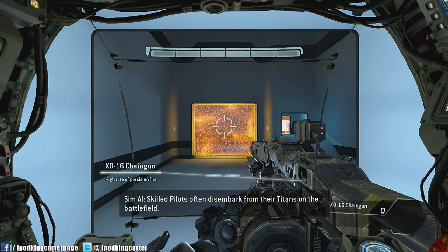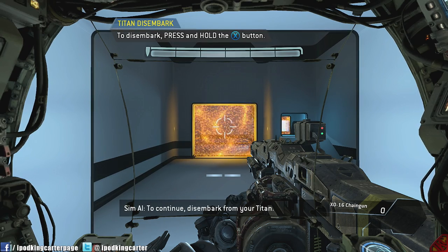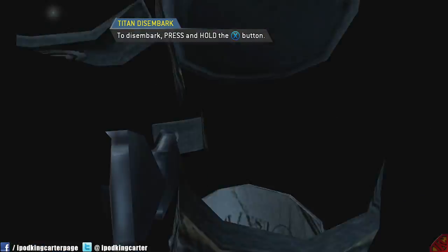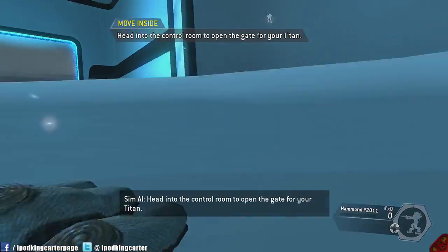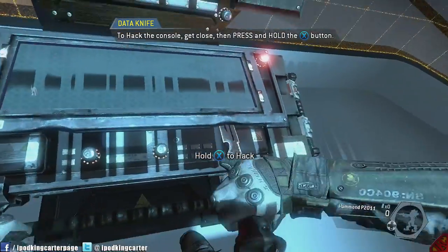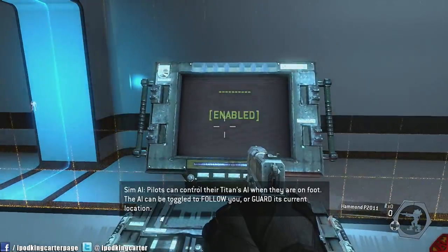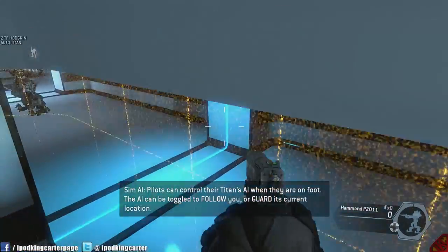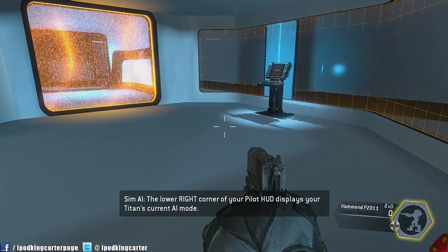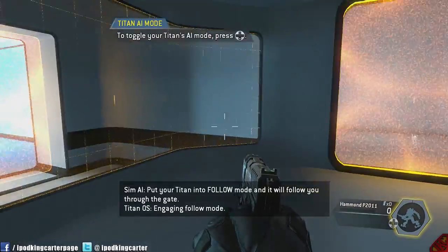Last thing before I go: you don't have to be in your titan every time you get one. You can actually disembark from your titan and tell it where you want it to go — I'm dead serious. I got out of my titan to hack through a wall, and you can actually control it with the AI and have it follow you. Even when it's following you in combat, it will actually defend itself and you. You are going to love this game.